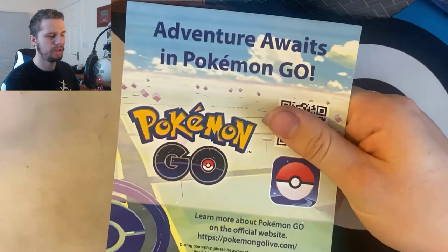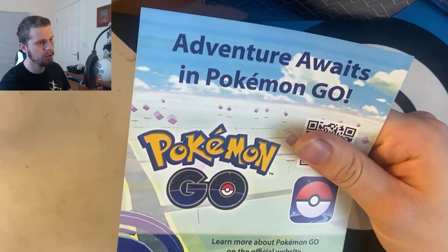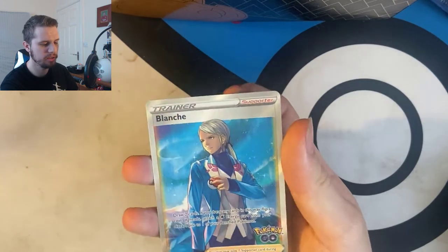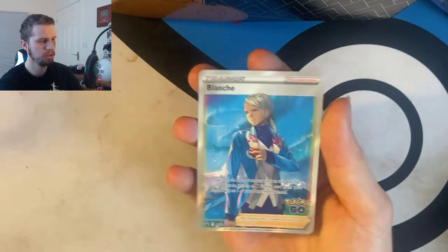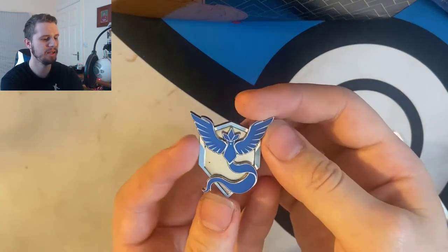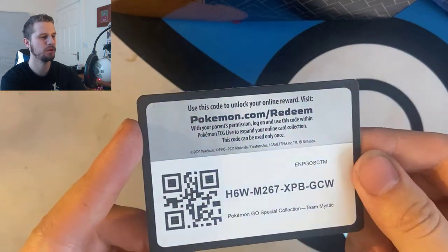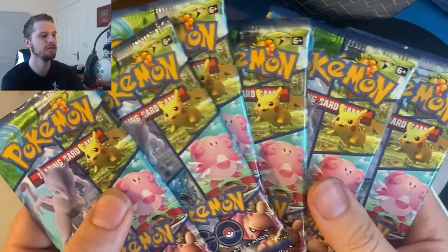We have our Pokemon Go card with codes to redeem, which I might do a video on tomorrow if you guys want it. In the pack we have the Blanche trainer card — I kind of like that one, it's quite nice with a little rainbow-y effect around the edge. Then we have the Team Mystic pin with Articuno on it — very cool. And here is your code card for the box, and of course as usual we have our six packs to open.